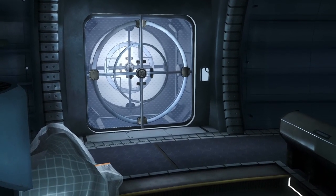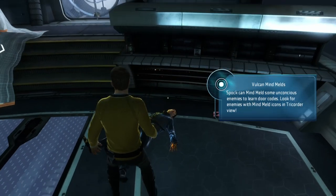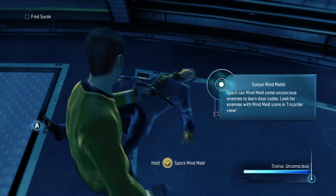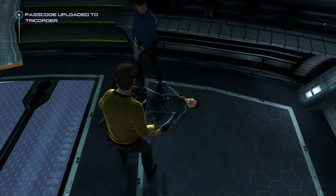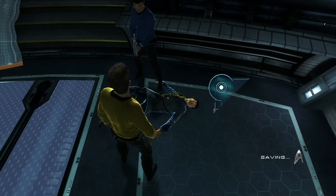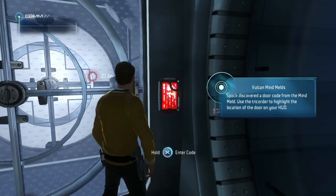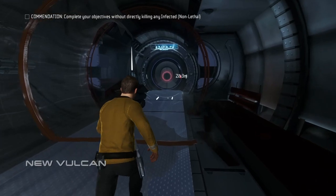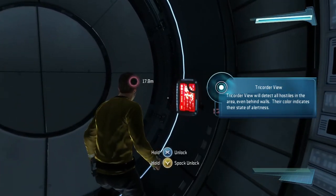This door is locked tight — we need a code. A mind meld may be our only chance. I'm wondering — if the guy is infected, doesn't that mean Spock could get infected too? Spock reports his mind has been corrupted, but now he knows the code. Enterprise, we have injured — prepare to transport. Scans detect several Vulcans behind the door with erratic readings. I suggest setting phasers to stun — after all, they are Vulcans.